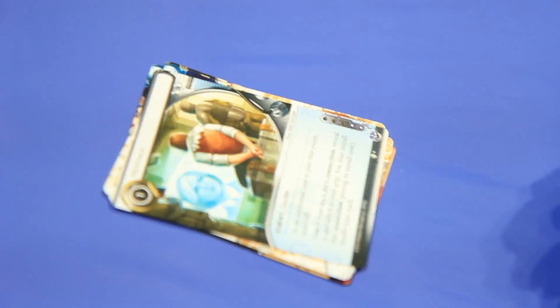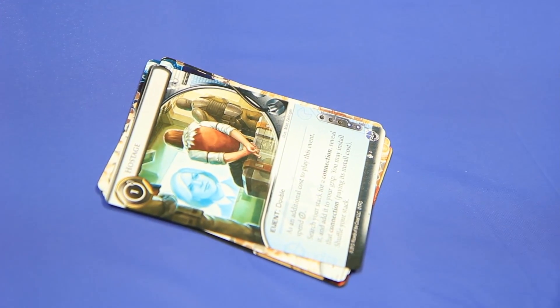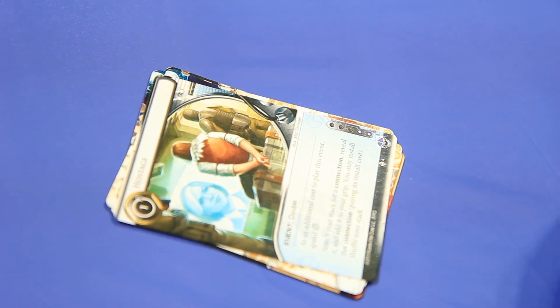Hostage - now this card is ridiculous, I'm super excited about this one. Criminal double event, one cost. As an additional cost, you spend a click. Search your stack for a connection, reveal it and add it to your grip. You may install that connection paying its install cost, then shuffle your stack. Hello Katie Jones. Hello Mr. Lee. Taking a hostage - Katie and Lee. Insane, so good.